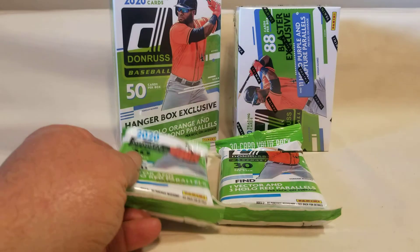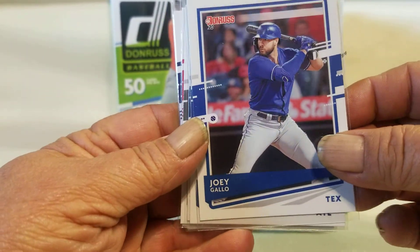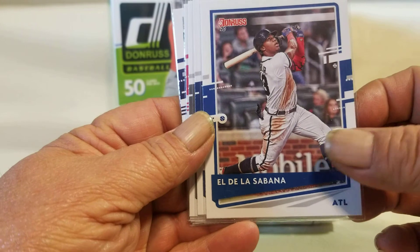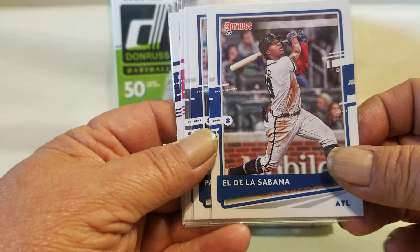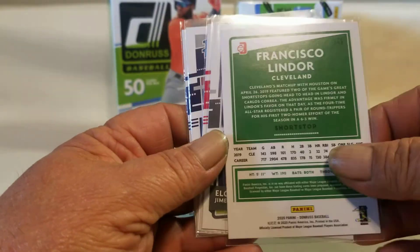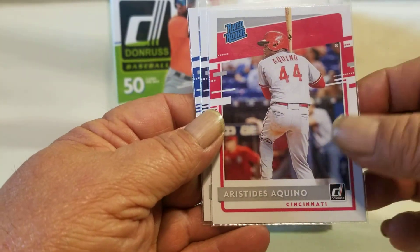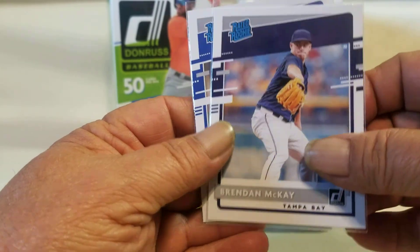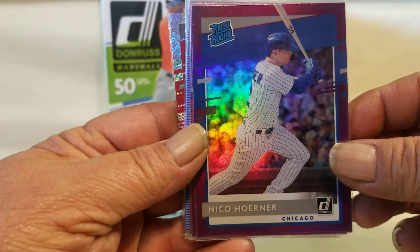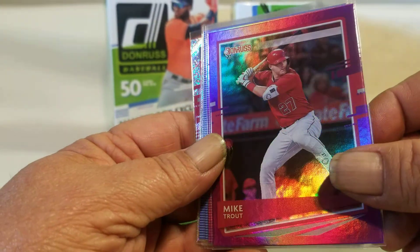Before we tear into it, I'll give you a little preview of what the base looks like and what the back looks like. They also go by the players' nicknames on some cards — Acuña Jr., Lindor on his. They also have individuals' names on the rated rookies. The base cards are pretty much the same on the back. With the blaster box you have the purple parallels — rated rookies and base purple parallels.